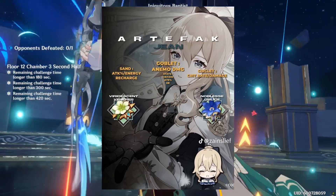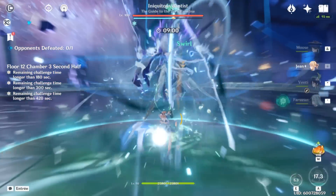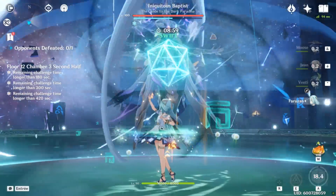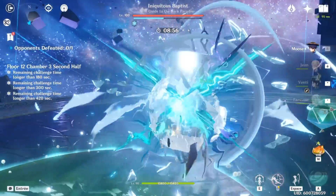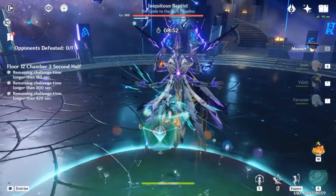He did get artifacts correct though. Jean should also have EM listed as a main stat for everything, and talents are incorrect. Jean's burst should be number one priority, and everything else can stay unleveled, as unless your Jean is extremely well-built, she doesn't do enough damage to justify leveling her skill.